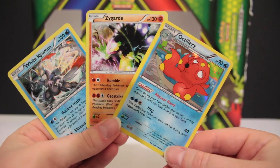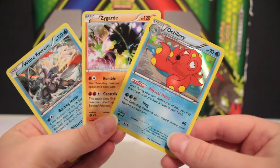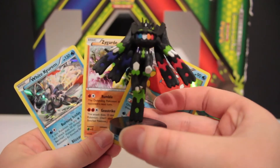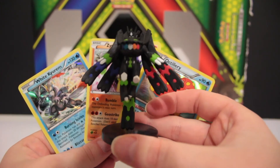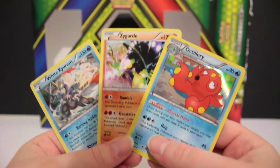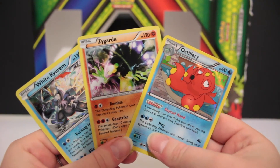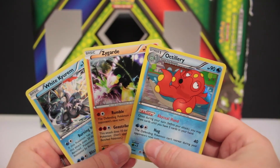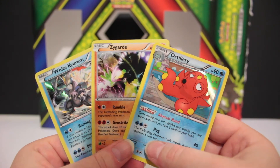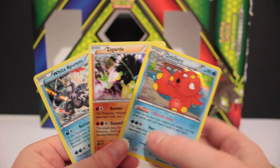So in those booster packs, we managed to get the Octillery and the White Kyurem in the holos, and of course the Zygarde promo card. We can't forget about that little figurine — it's now on a stand, which is really cool; it looks much more impressive. That was a lot of fun and I actually really like that box. Thank you to Daniel who bought it for my birthday — I forgot to say that at the start, but hopefully he is watching this video to the end. I will see you guys next time. Bye!